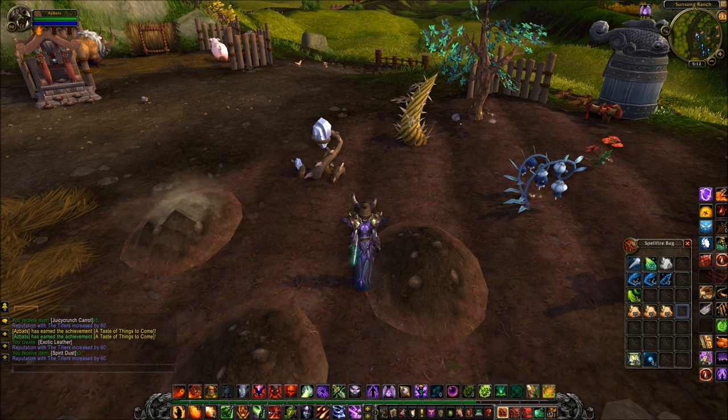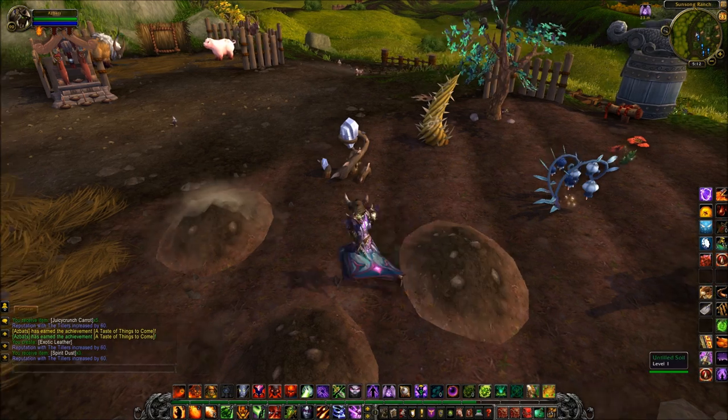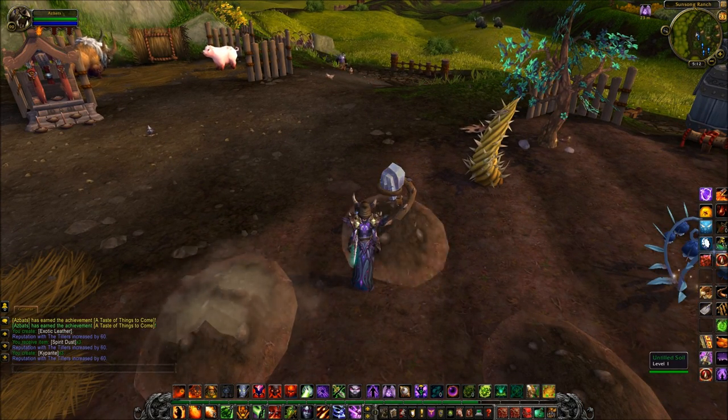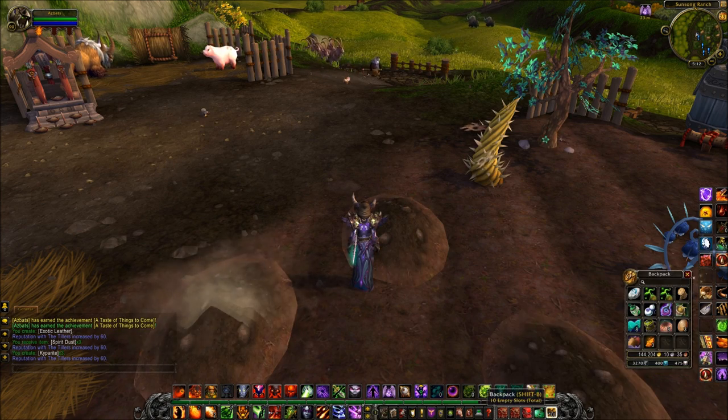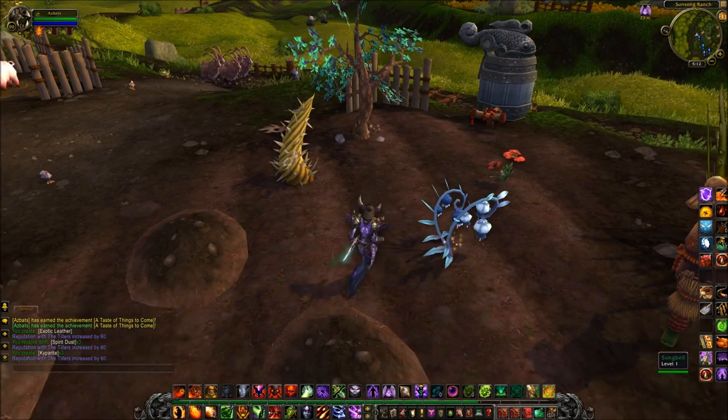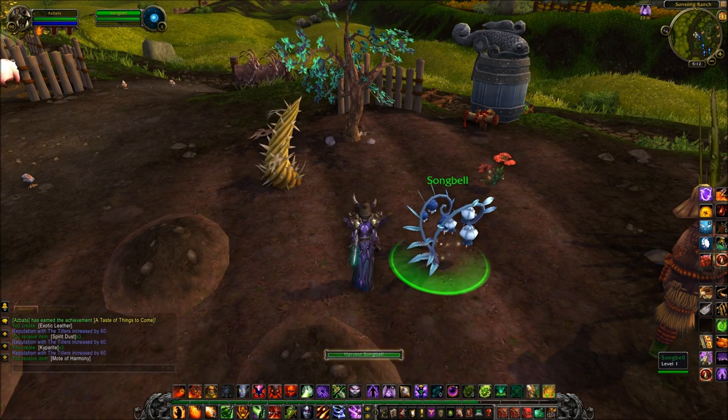There we go, let's just move it down there to make a nice sexy line. And then we have the snake root, and that's got me some kaiparite, which is going to be used, I believe, by engineers. And also, you can prospect that as a jewel crafter.